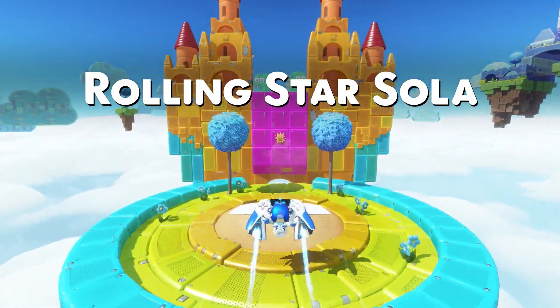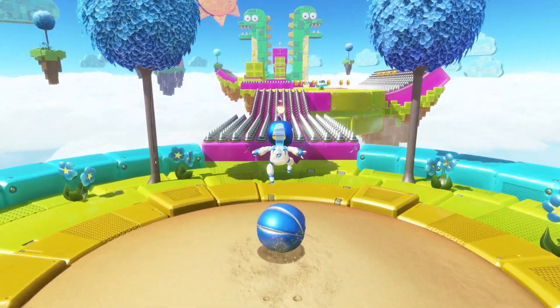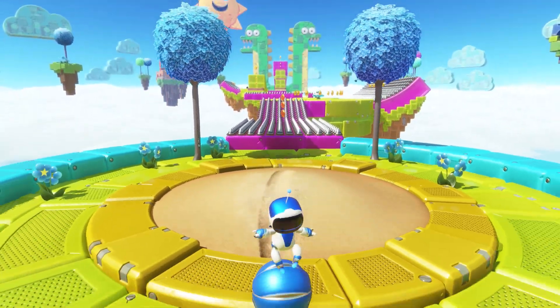The Rolling Star Solar is a fairly unique style stage, especially in the earlier part of the game, as you're going to need to kick an armadillo to unlock the rest of the course. You then need to jump on the armadillo, which will allow you to get over all of the spikes.